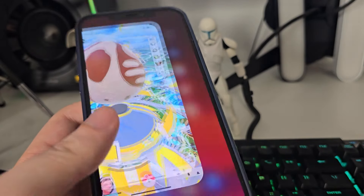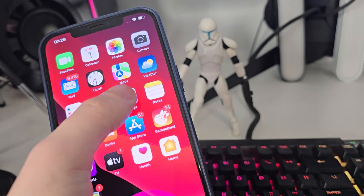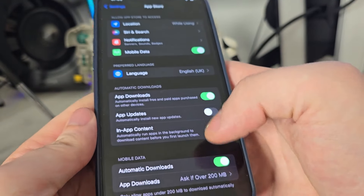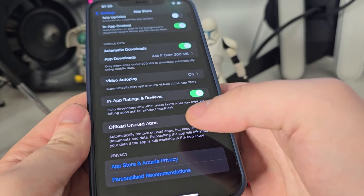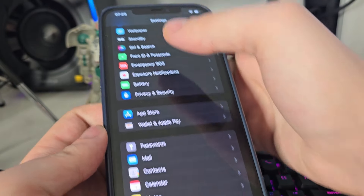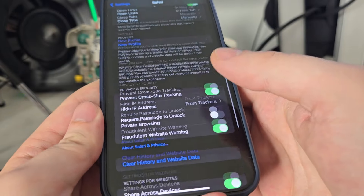If you're on Android you don't have to do this, but if you're on iOS go to your Settings, then go to App Store, scroll down and make sure that the 'Offload Unused Apps' is turned off. This is important. After you do this, head over to Safari and scroll all the way down.